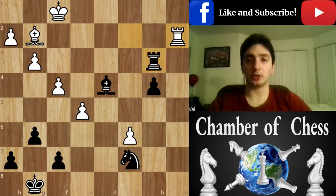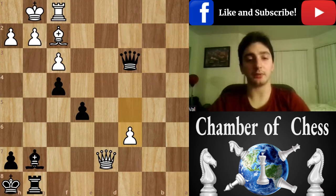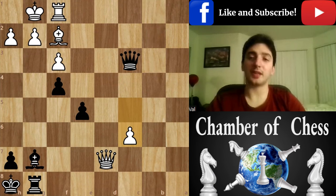So that was the solution. The next position is my game online versus some random guy. Here I start my tactics by playing bishop f8, opening my rook.